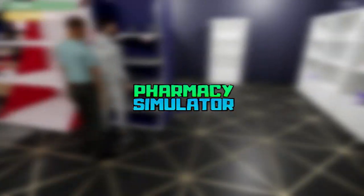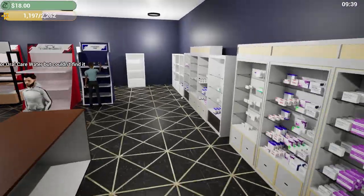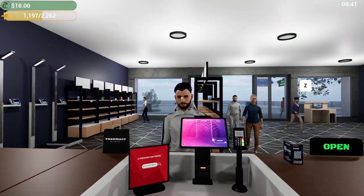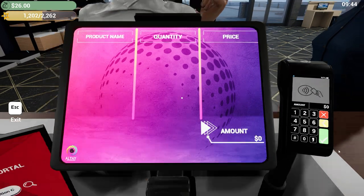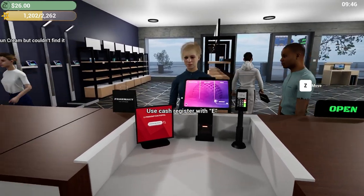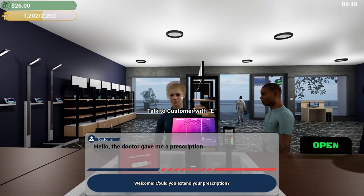Hey, what's up everyone, we're back playing some pharmacy simulator. The thing I want to try out is we finally have actual prescription medications. I always let my pharmacist do it in real life, but I'm very curious to see what I actually have to do, because I know what I have to do in real life — but what do you do in game?